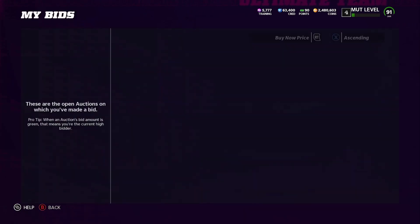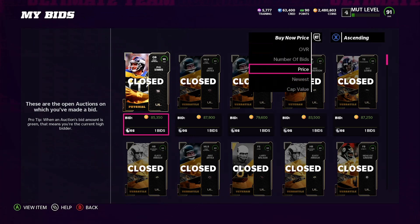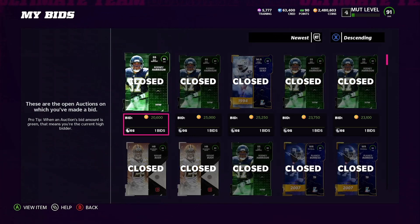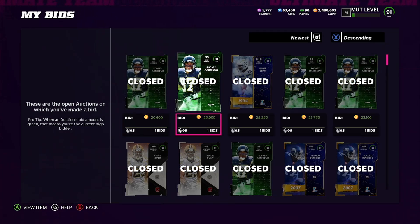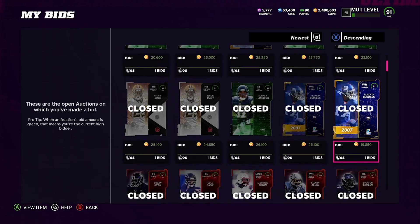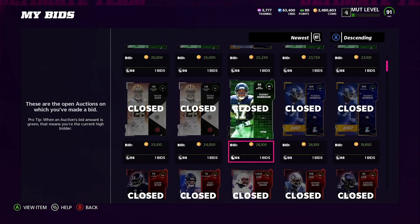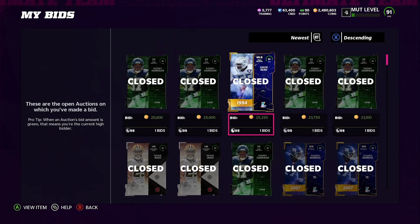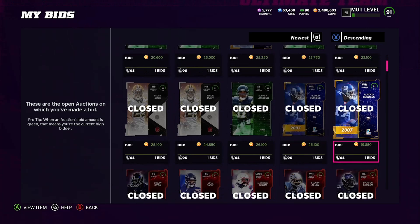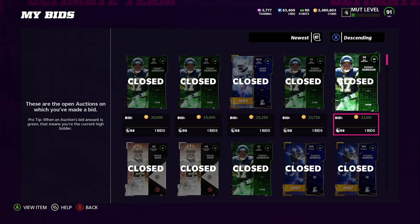If we go to the auctions I've bid on and sort by newest, you're going to see these prices: 20,000; 25; 25; 23; 23; 19; 26; 24; 25. We don't get greedy — we'll take a 26, but we want to keep it around that 25K mark. If I pick up a couple of 19s, 20s, or 23s, then I'll go ahead and take a 26 as well.